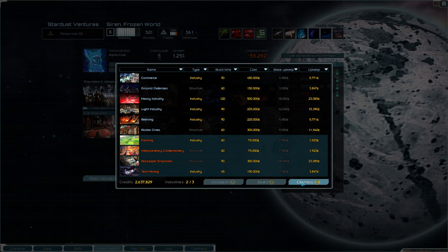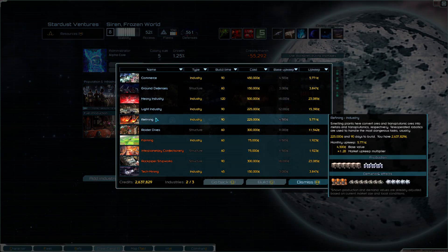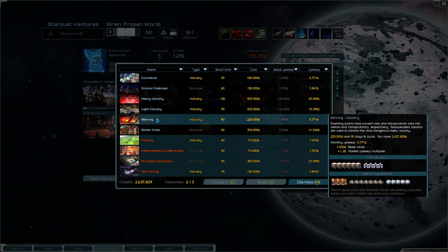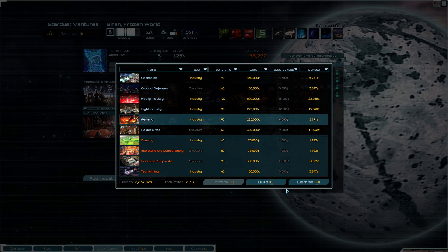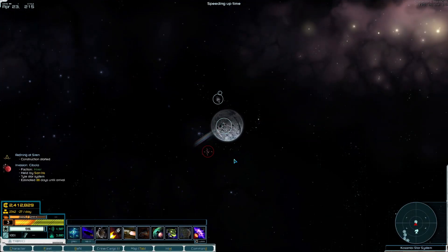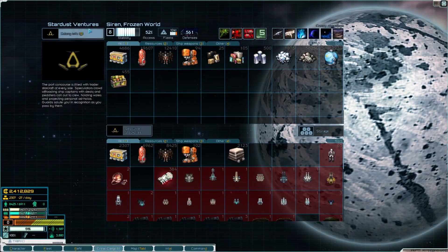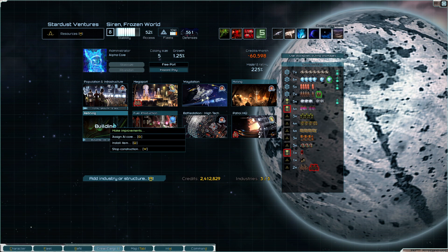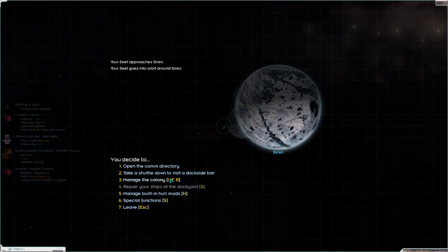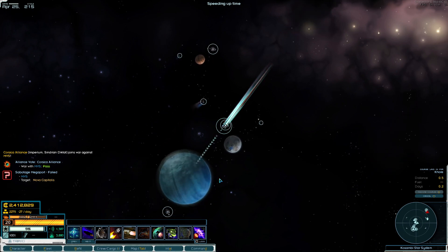Do some light industry. You want to refine? Yeah you can do refining. You don't have the stuff to make light industry. Do refining and then if we just wait here a day I can put the core on it right now. Somebody just won a fight. I'm missing the eye core - yes. There was another we had to go to - it was Chore core. Chore core core core chore core.